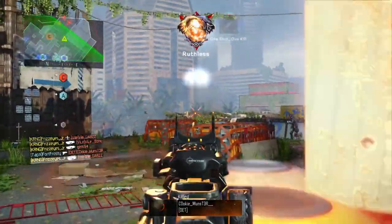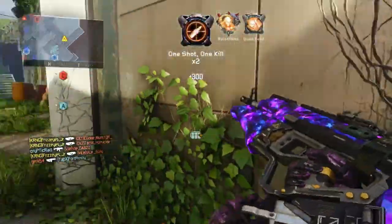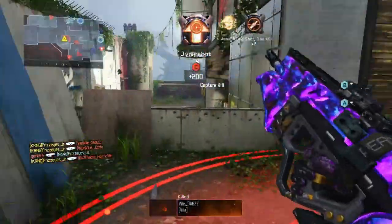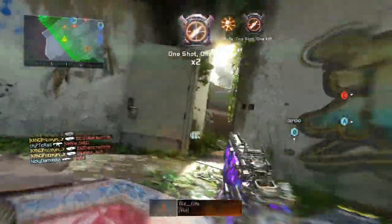You need Fast Mags for one reason and one reason only — you do not want to be caught off guard reloading, especially in a game mode like hardcore where you're one shot and you barely have any health. And if you're running spawns like I am here, there's always enemies spawning around you 24/7. So always use Fast Mags on any gun you're going to use in hardcore, or even core honestly.